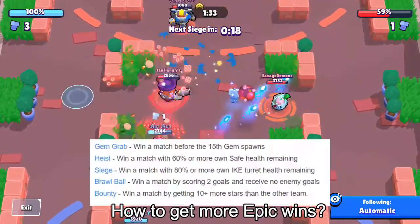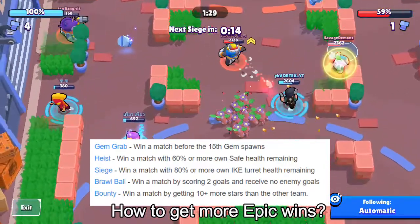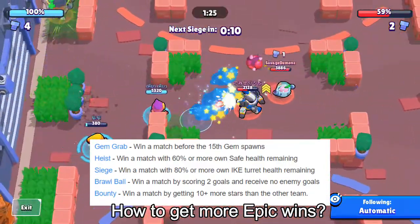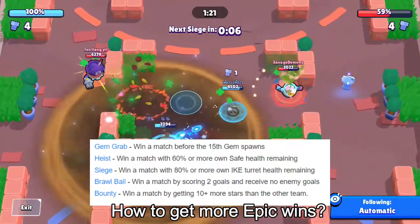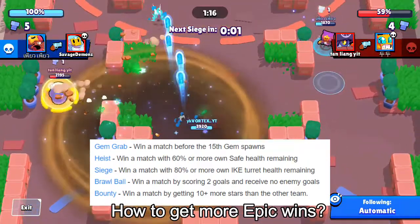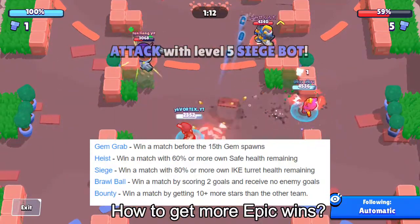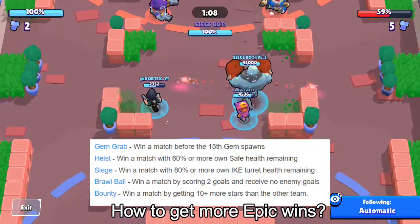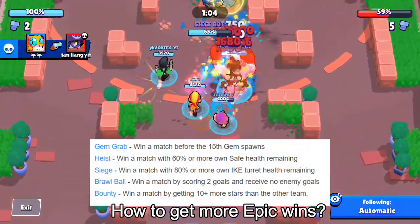To achieve an epic win, you must win with the following goals. Gem Grab: win a match before the 15th gem spawns. Heist: win a match with 60% or more own safe health remaining. Siege: win a match with 80% or more own Ike turret health remaining. Brawl Ball: win a match by scoring 2 goals and receive no enemy goals. Bounty: win a match by getting 10 or more stars than the other team.